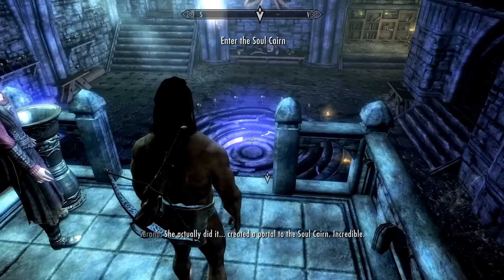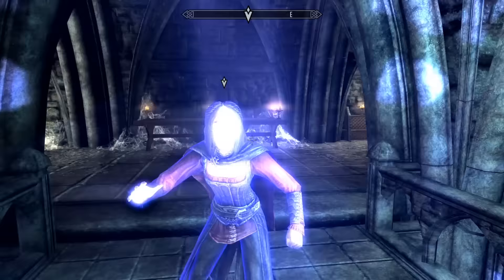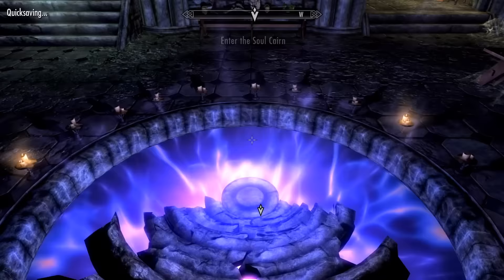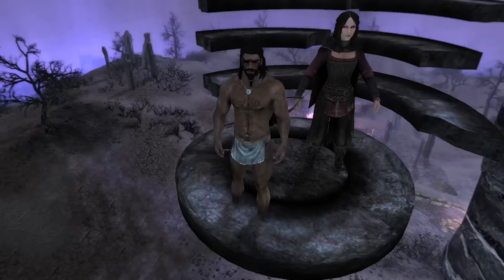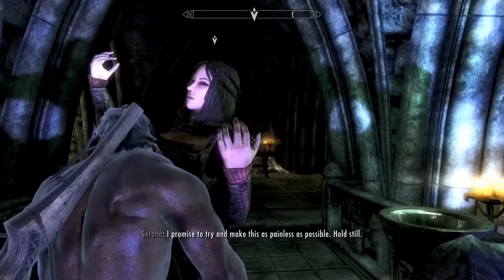Are you ready? Things are about to get fun. There are two ways to get into the Soul Cairn. You can become a vampire or part of your soul can be captured in a soul gem. I chose to have part of my soul trapped because I didn't become a vampire earlier, no point in being one now. I then entered the Soul Cairn and dropped dead. When Serana says you'll become weakened, she means it. So the only option is to become a vampire, which sucks.